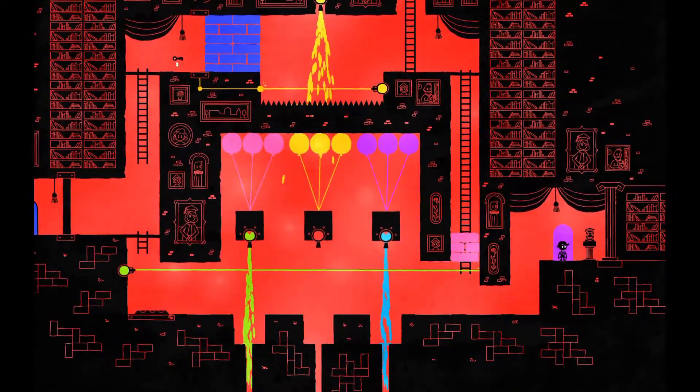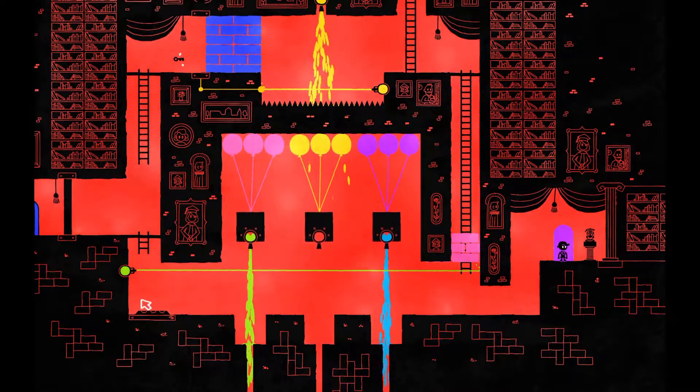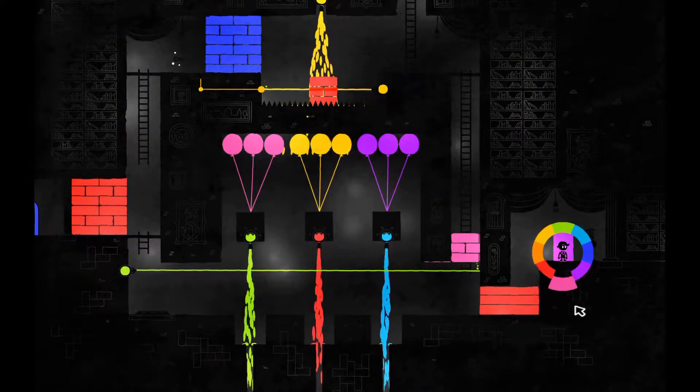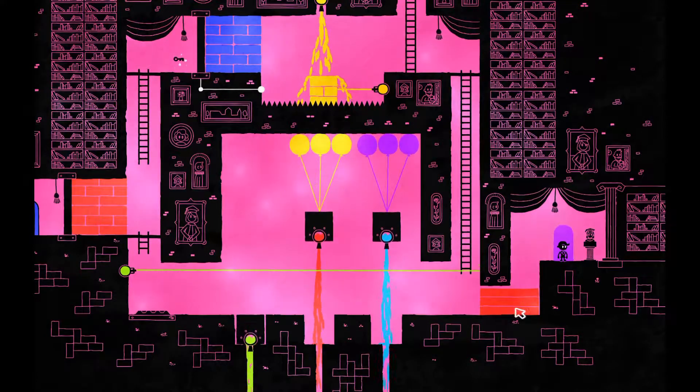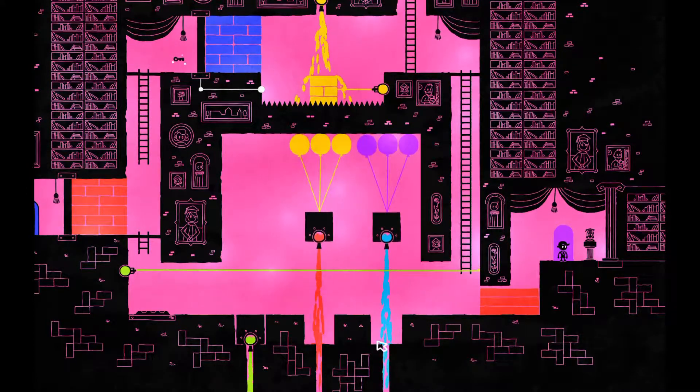Now this is interesting. Alright, so we see the doors over here — something's got to open this, probably this button. So this button has to have a box on it. Are there any boxes? There's a red box. So we've got to get this red box over there. But all of these have to be down. Actually, it can't be a red box, can it? No, it can't — it has to be anything but a red box.